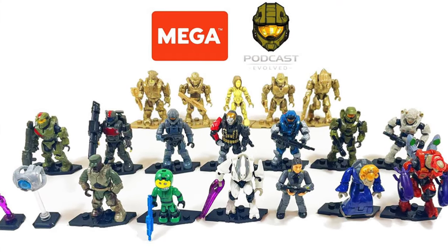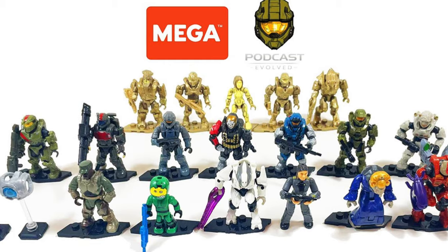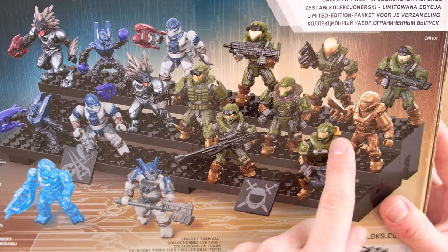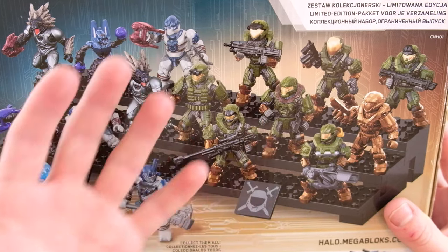I remember when they were just the tiniest little grunts — they were so cute. The back of the packaging is gorgeous. This is back in the day where Mega would make exceptionally nice display pieces — display bases. They don't do that anymore, and it's a bit weird that they don't. The 20th character pack came out and they just have individual stands — they need something like this to bring it all together.